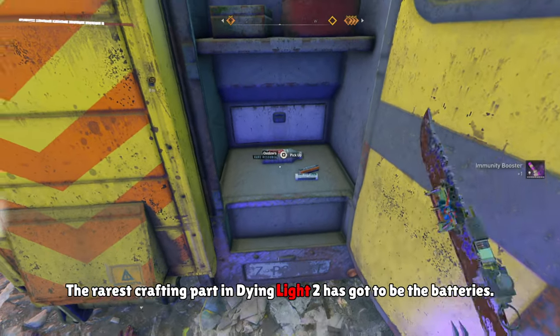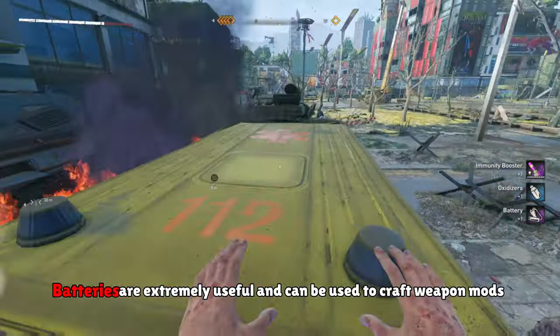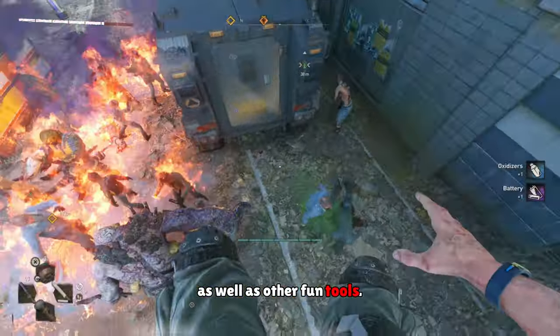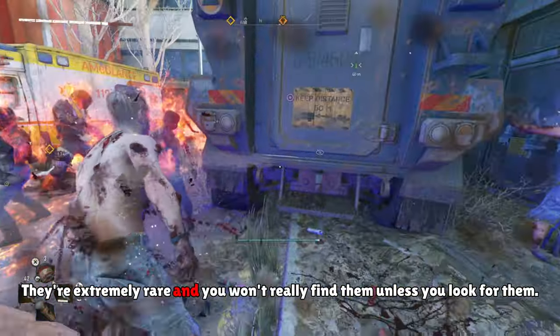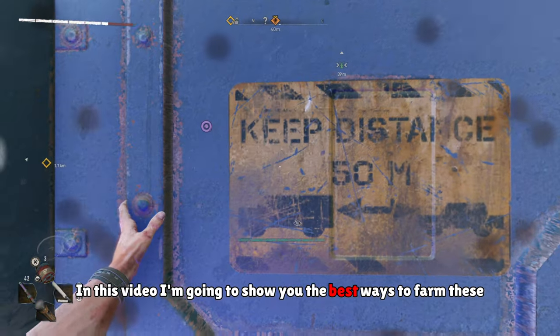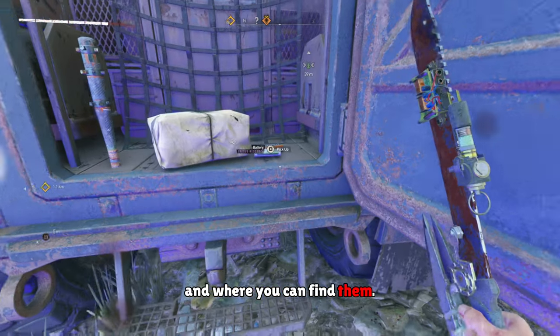The rarest crafting part in Dying Light 2 has got to be the batteries. Batteries are extremely useful and can be used to craft weapon mods as well as other fun tools. They're extremely rare and you won't really find them unless you look for them. In this video I'm going to show you the best ways to farm these and where you can find them.